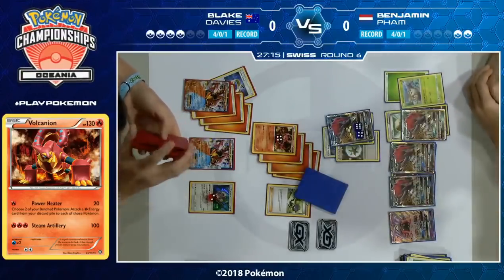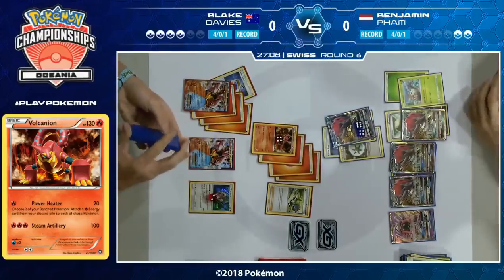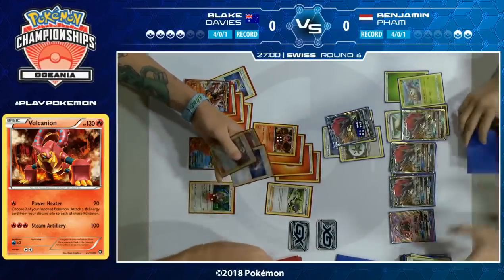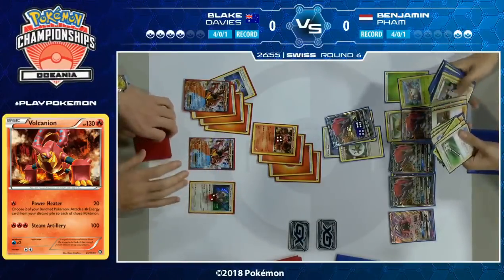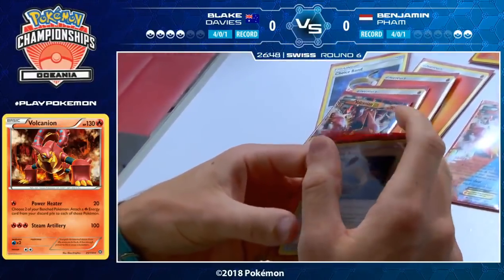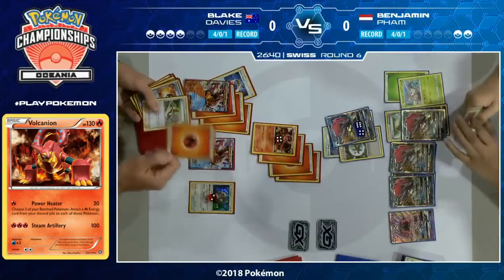It's kind of a one-turn clock — Blake really can get a KO on Tapu Lele with one Steam Up and one Choice Band. There's the Choice Band, there's the N. A Guzma and a single energy for a Steam Up next turn — or if Choice Band gets Field Blown, two energy for a double Steam Up — and Blake can win the game next turn. As much as Benjamin is in a position to win, it really is a one-turn deal, because after that Blake goes straight back into the driver's seat.